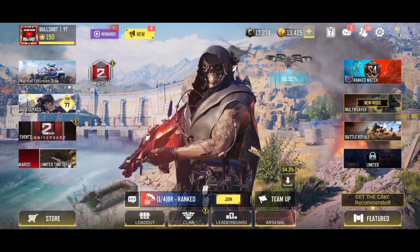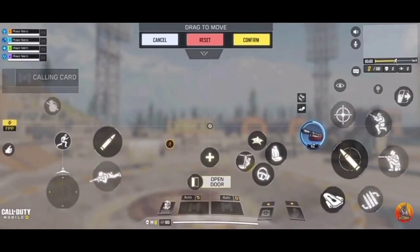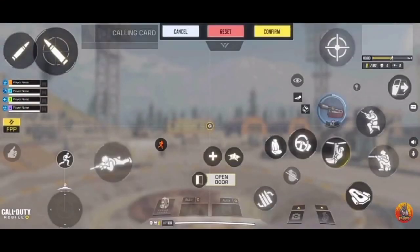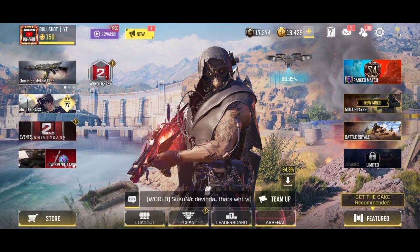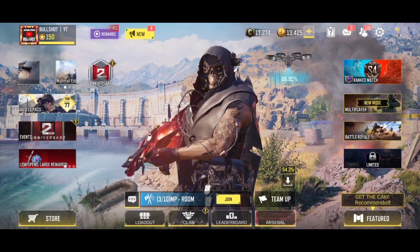Here I have some of the most user-friendly HUD layouts for the Battle Royale. I have four different layouts for four different types of players, and I personally use the third one, which is a 3.5 finger claw layout. I play with three fingers in general — I just use the scope button with my right index finger, and that's the only job for my fourth finger. Anyways, that's basically it for today's video. I hope you have enjoyed today's content.